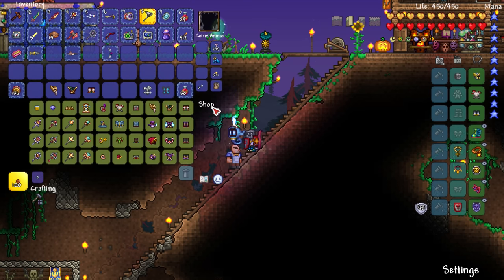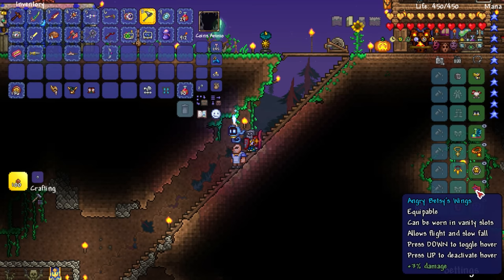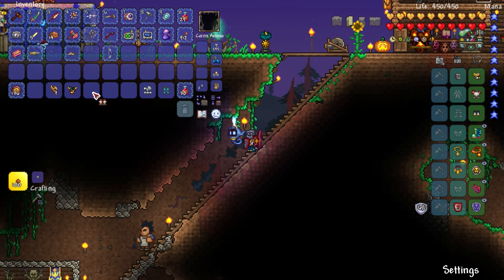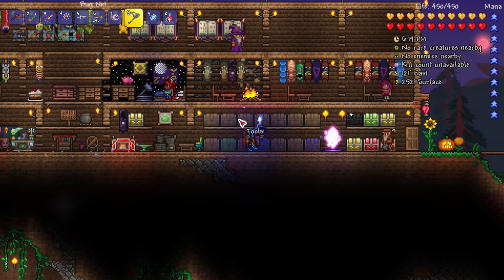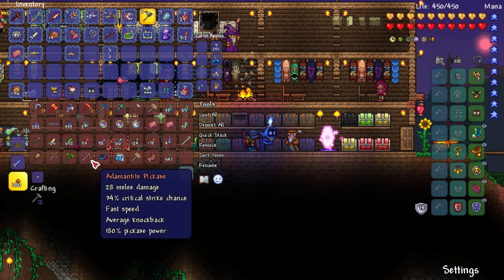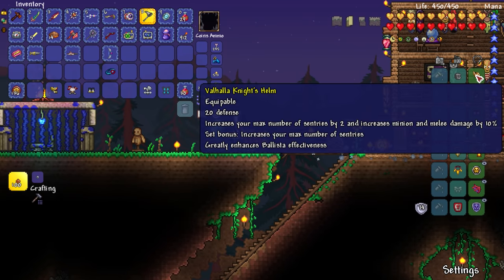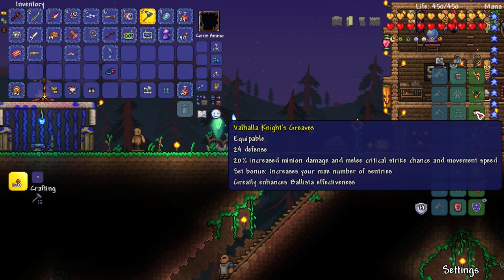Either way, we just have it all right there. We have 68 defense — why is our defense lower? A lot of our defense was higher. I guess we lost some defense for something. Maybe the wings gave us some defense and got us up to like 70 or something. Either way, let's do this. So up to 74 with that — our armor rating does go up. I probably should have tested our DPS. Let's go get the DPS meter and see a noticeable difference between our current armor and our old armor. So we're wearing the Valhalla Knight armor right now. Does it say the set bonus increases your max number of sentries?